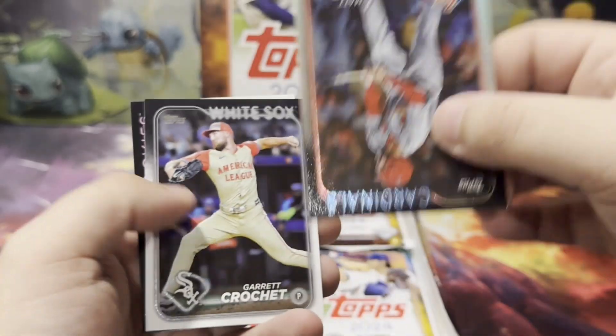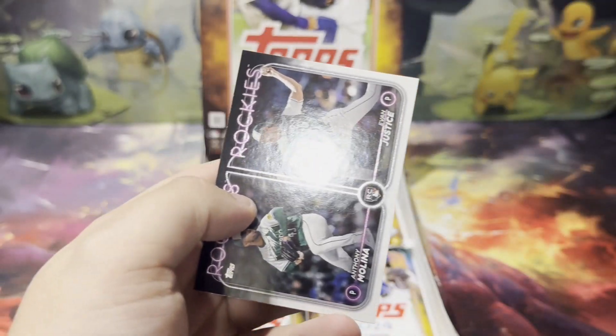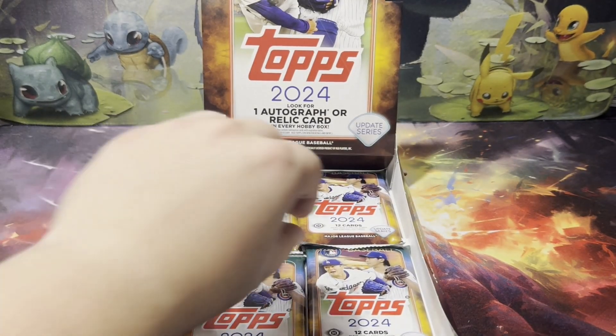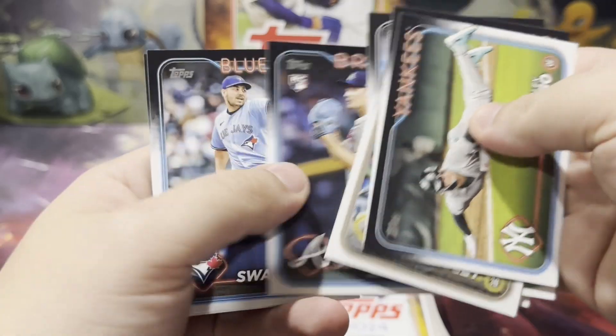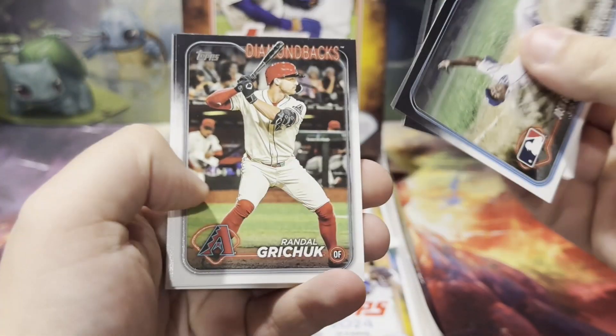Jared Jones. Matt Carpenter. Rainbow. Crochet on the all-star game. We got five packs left to pull that Rubble with the blue card. We got Willie Mays, 35th anniversary. Final four packs here, then we will get to the Mojo pack.